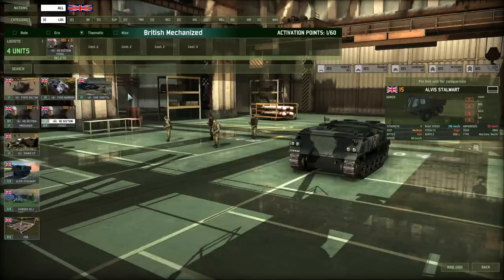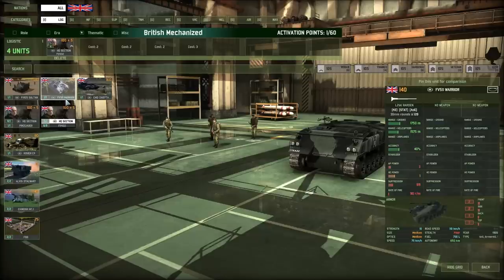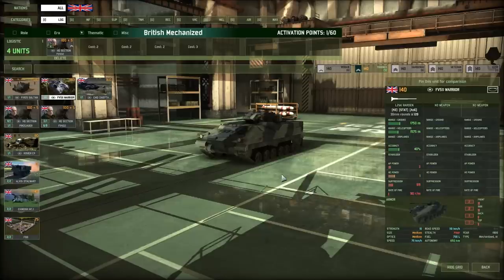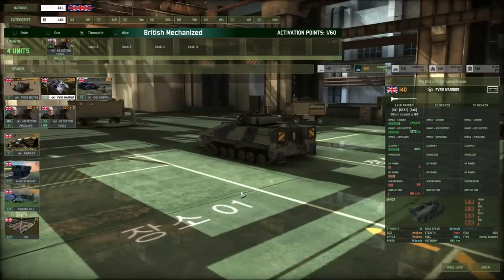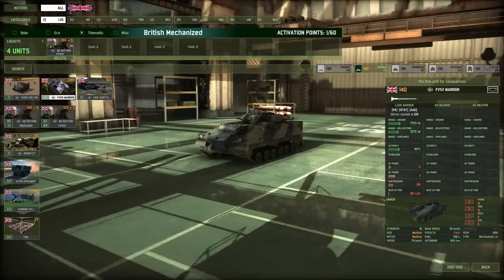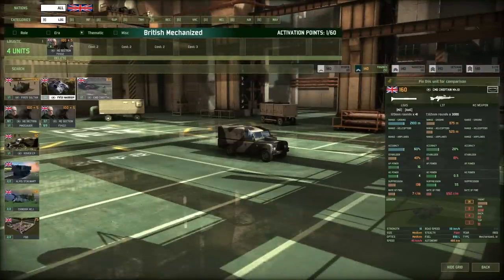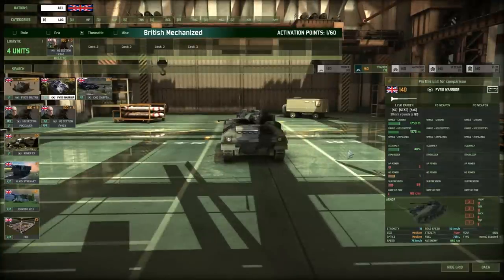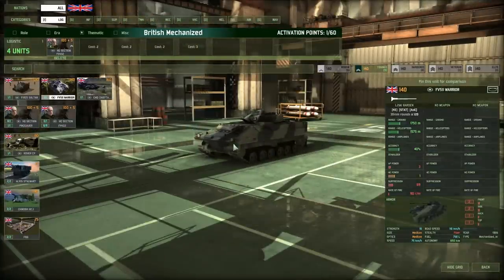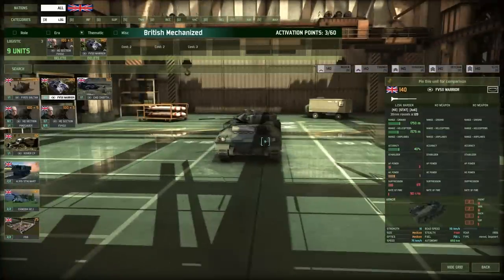Next I'm going to put in another CV vehicle. I personally pick an FV-511 Warrior — it's got good armour, you get two of them so it can sustain itself, and it's got a good gun on top, the L21A1 Raiden. This vehicle can hold its own; it's not just a sitting target like the rover. For a mechanised deck you want an armoured vehicle so you can get around the battlefield fast. I'm going with those two: the HQ section FV-432 and the Warrior.